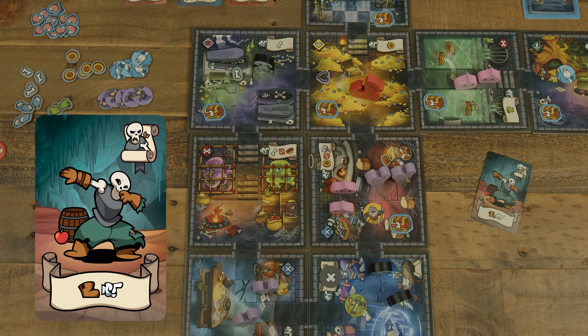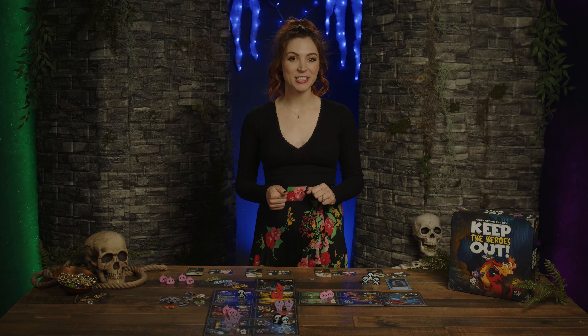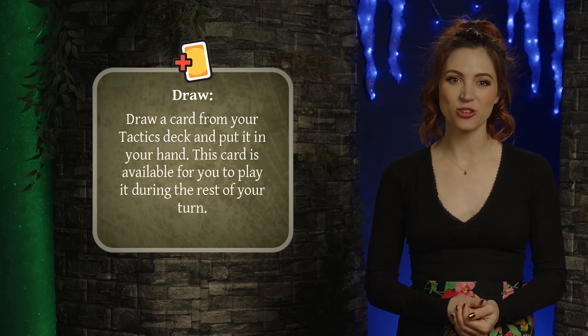Take the difficulty tile, setting it with the wave one side face up, and set the guild deck on top. Gameplay occurs in turns, each divided into five phases: play cards, refresh loot, clean up and upkeep, hero's invasion, and end your turn.